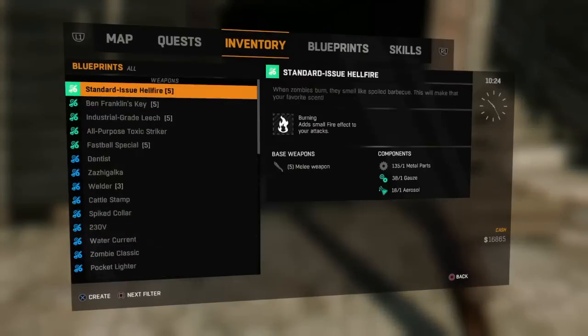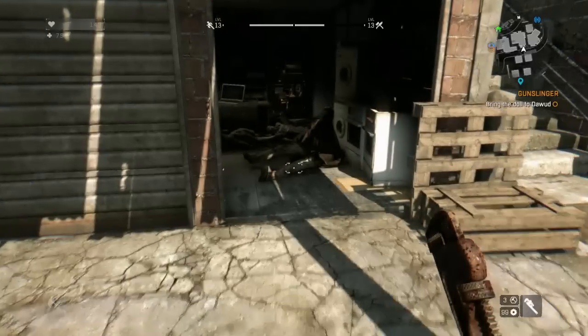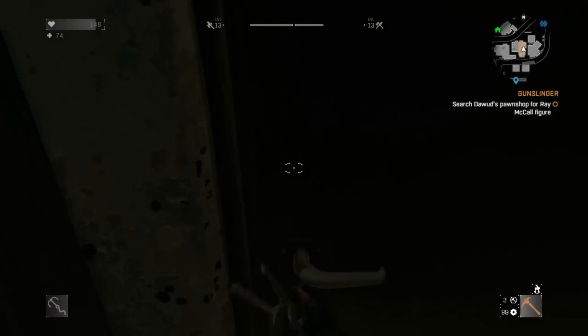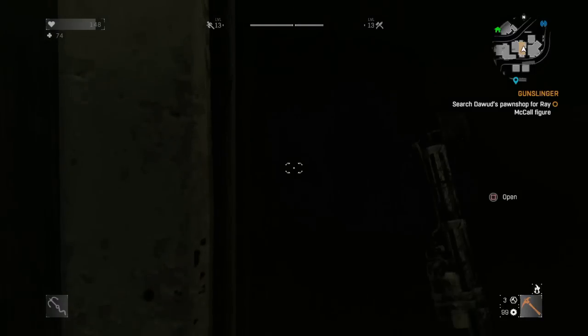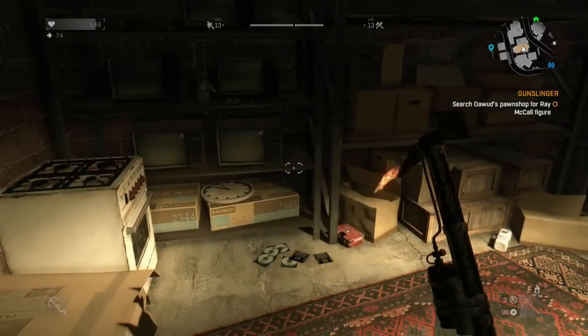So I finally found a wrench. It was during the side mission Gunslinger. After you give Dawood a gun, he gives you the key to the pawn shop, and inside the pawn shop I find the wrench.